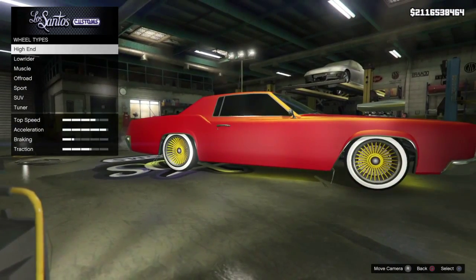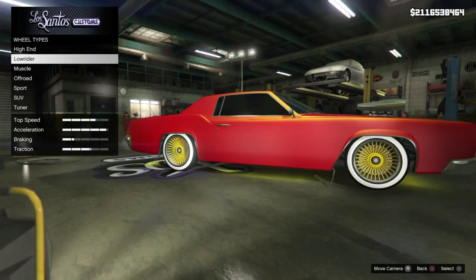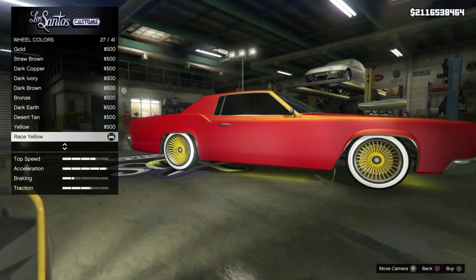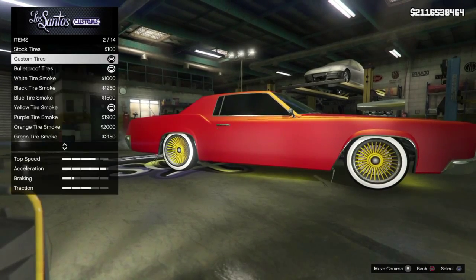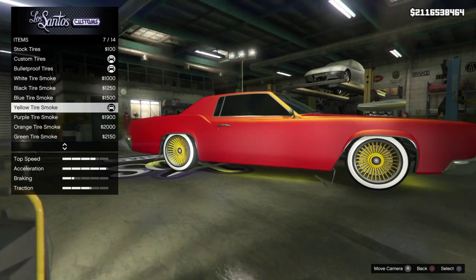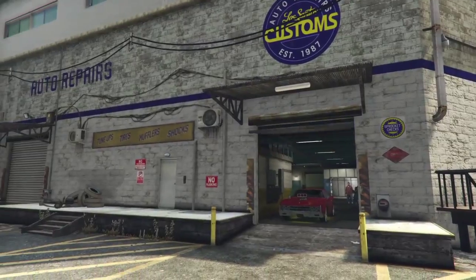For Wheels, it doesn't have to be a specific wheel type, but I'm using Lowrider Flair. Set the wheel colour to Race Yellow. For tyre smoke, set it to yellow. So that's the customisation for this car.